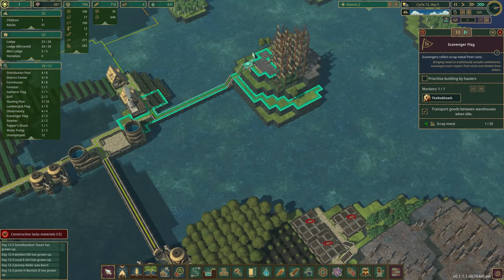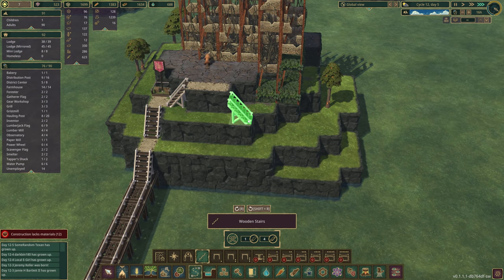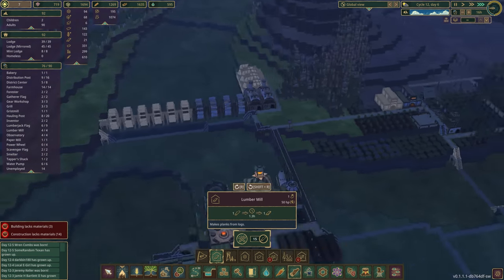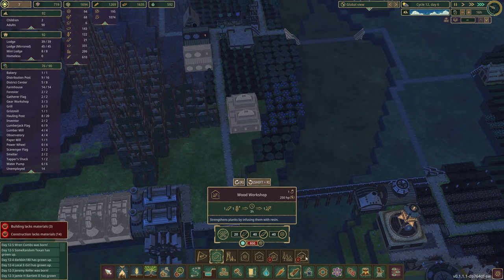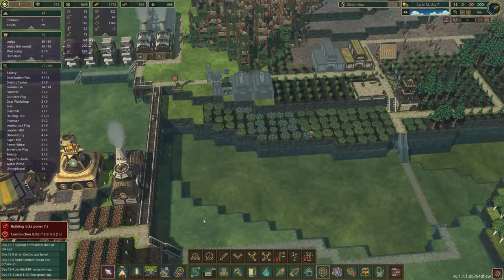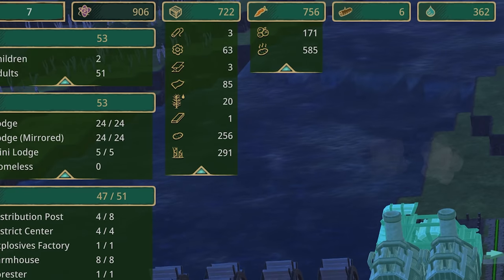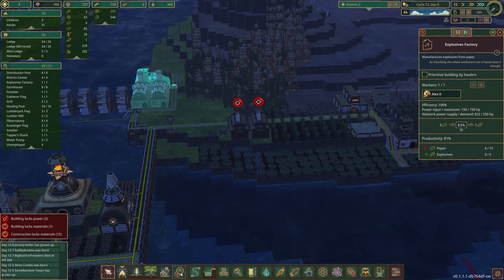The scavenger has nothing to do in range — we need to move it. There we go, now we're getting some progress again. It feels like this is going to be empty in just a matter of minutes, which makes me realize we need a staircase down here if we want to keep going. I think we're really struggling with planks and need to bite the bullet and do something about that. We've got plenty of wood — that's not a problem. We just can't seem to get our planks fast enough.